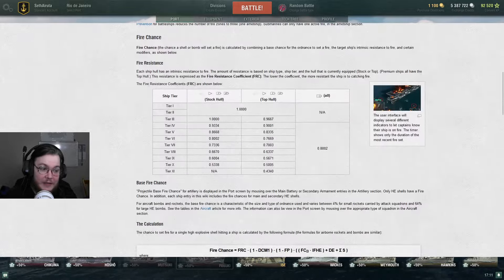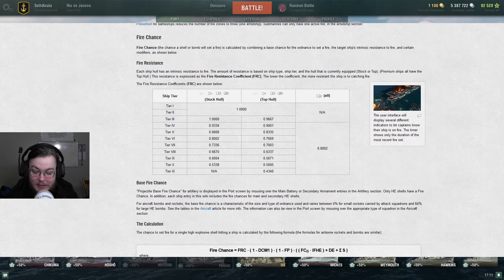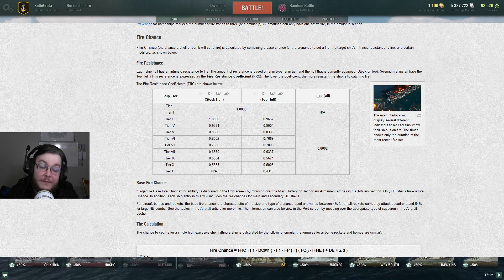The thing that matters is this Fire Coefficient down here. One thing to note: carriers always have a 0.8, and tier 10s have two listed but only one hull - as far as I can figure, a tier 10 always operates under the B hull. Against a tier 10 ship, take your fire chance and cut it in half - that's your actual fire chance. So if you have a 10% fire chance shooting at a tier 10 like a Montana, you have at maximum a 5% fire chance.